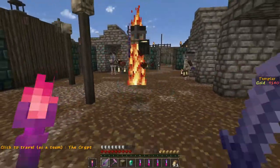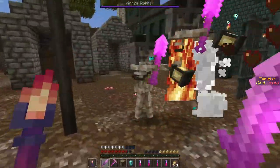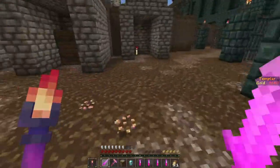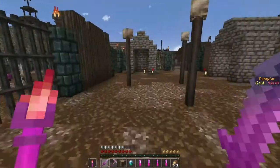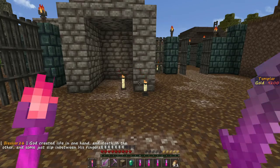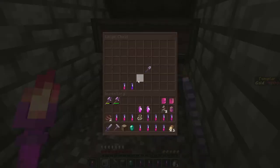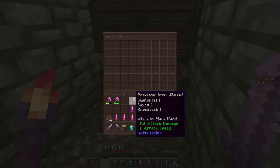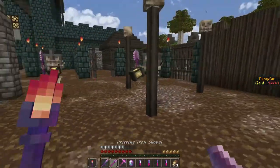I'm surrounded by grave robbers. Nice. Very good. What's this? An immensely rare jewel. 'God created life in one hand and death in the other, and some slip in between his fingers.' That's... ooh. I can kill people with an iron shovel. That's an option.